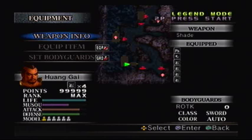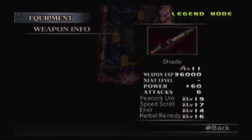HuangGai's level 11 Shade is a level 19 Peacock Urn, level 17 Speed Scroll, 14 Elixir, and 16 Herbal Remedy. Remember, when you were unlocking this weapon, you did not have a speed scroll because you were not allowed to equip anything. Therefore, you weren't as fast.